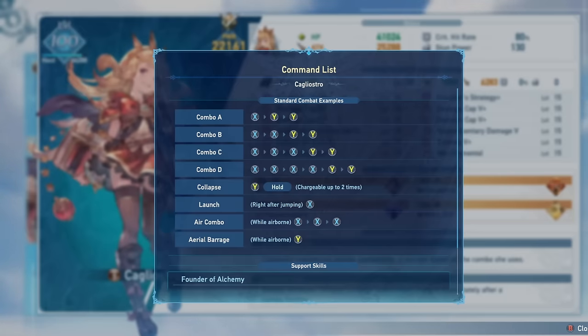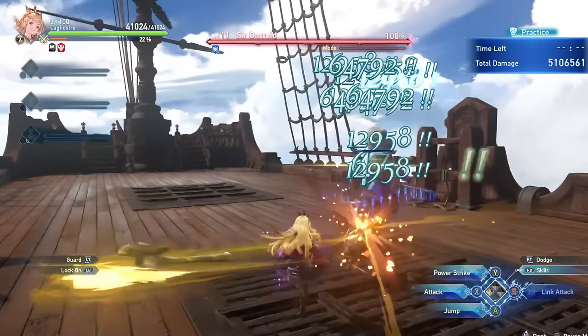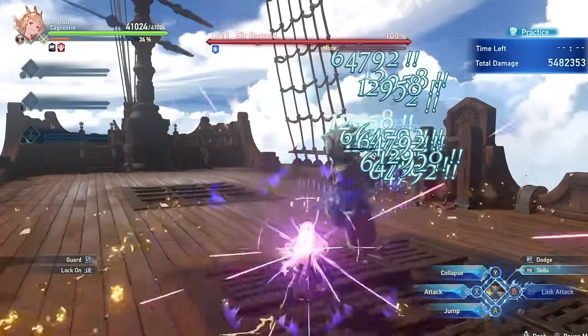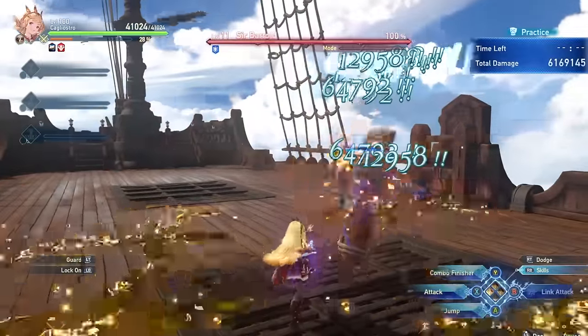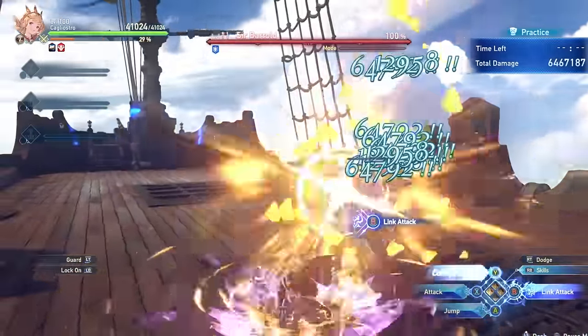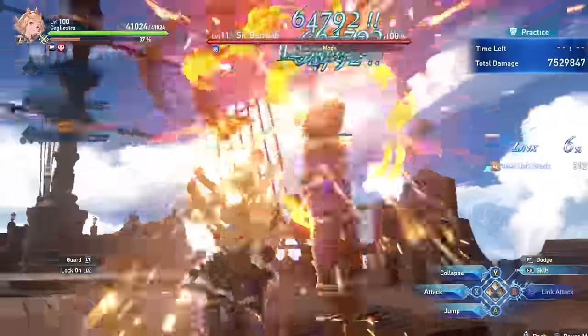The second combo is a scissor attack by pressing the attack button twice into a combo finisher. This one does the least amount of damage overall, but it does have an AOE around her, so while less useful for boss fights it does have its place in other content. For most late-game content you'll want to avoid this one.